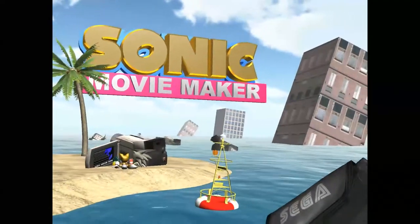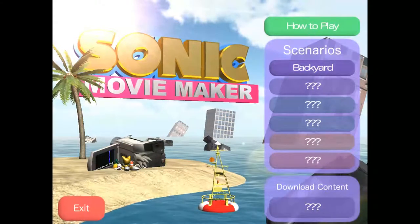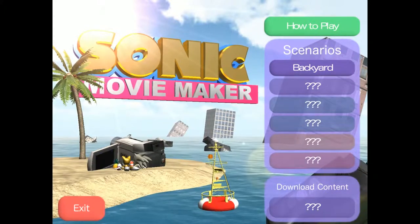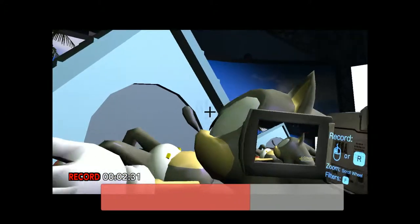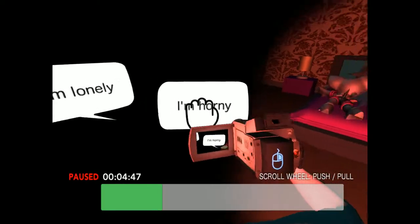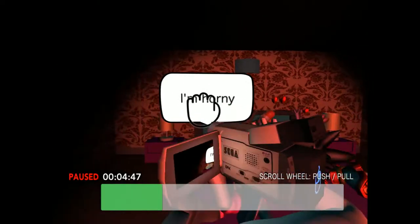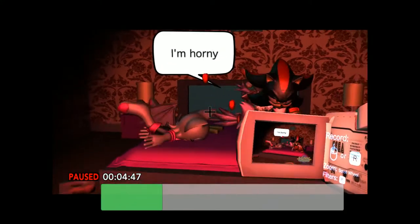Of course, this brings us to everyone's favorite part of the game: Sonic Movie Maker. Here you are to film six seconds of each scene with the given objects and camera. This is where I dubbed the game 'Sonic Porn Simulator,' because the filmmaking aspects of this minigame are extremely weak, and what this activity really shows are some edgy Sonic fanfiction skits. You cannot keep characters still or animate anything yourself. Picking up objects can also take up most of the screen. You can choose to add dialogue bubbles to the scene, but even that has strict limitations.